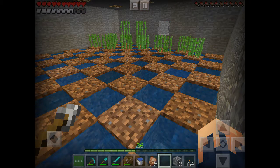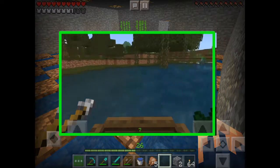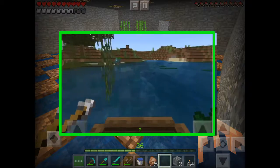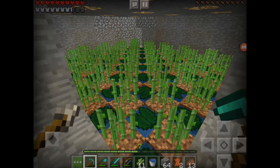Now notice all the water - we do need to go out and get some lily pads, and I'm going to show you what that looks like right now. Basically running until I find a swamp, hopping into a boat, plowing through lilies, and they just pop up and flop into the boat. Then you come back here and put them down so you can walk on the water.